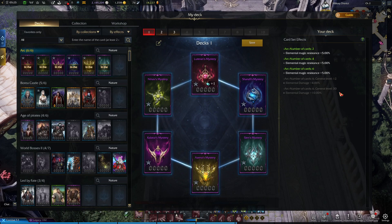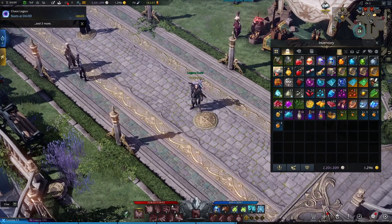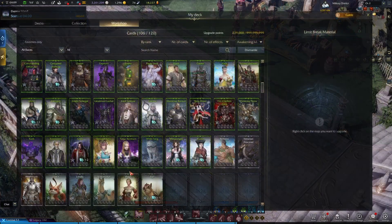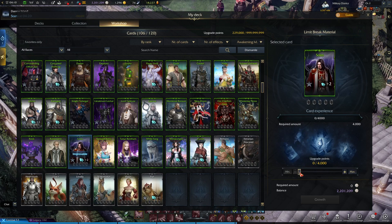To upgrade your cards, let's move to the Workshop tab where you can see all the cards that you own. You can also see duplicates marked by a symbol, which lets you know how many extras you have. To upgrade a card you're going to require Upgrade EXP. You can receive this EXP from using special cards — there are green, blue, purple, and yellow rarity, with the yellow one giving you the most EXP. All you have to do is drag the card you want to upgrade to the right side of the window and use your stored EXP to max out the EXP bar.